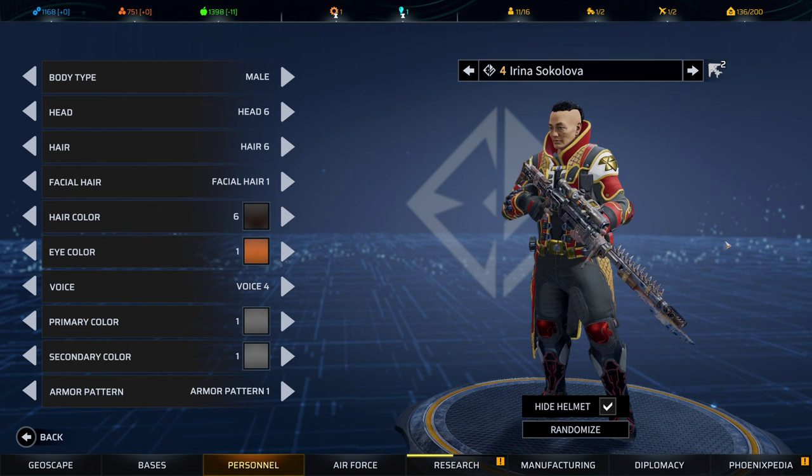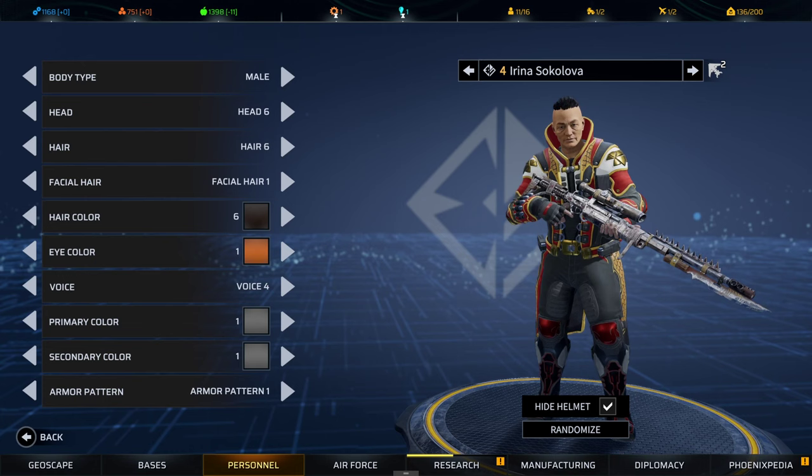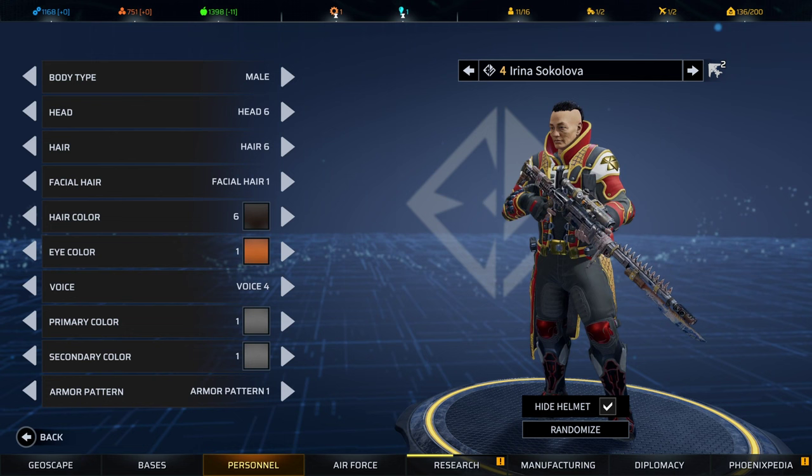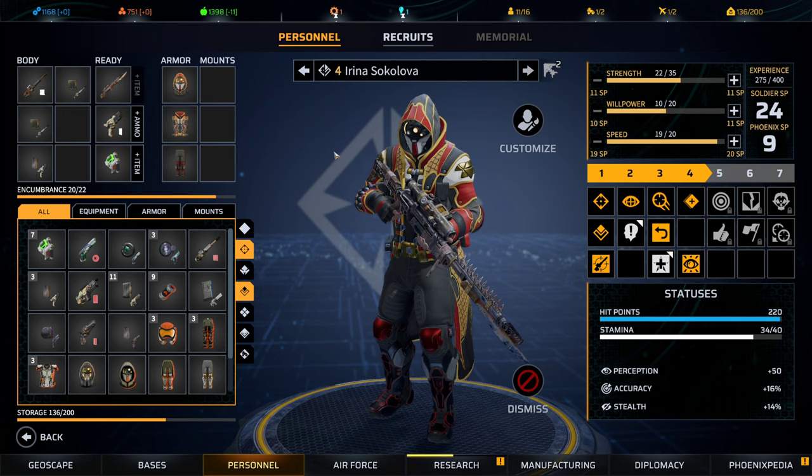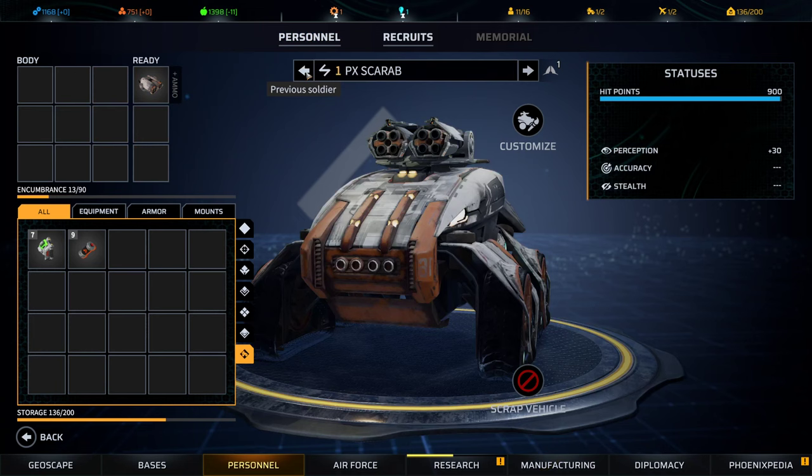Real quick, I'll show you the customization options in Phoenix Point. In terms of classes, you don't have much to choose from at the beginning. You've got the assault class.